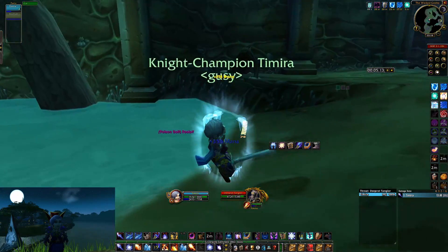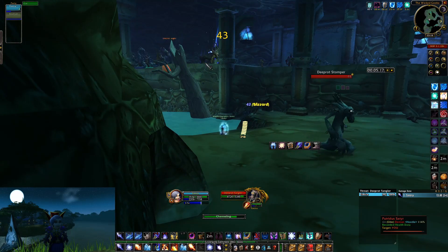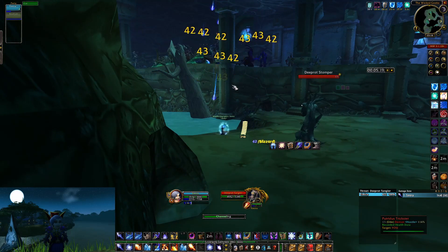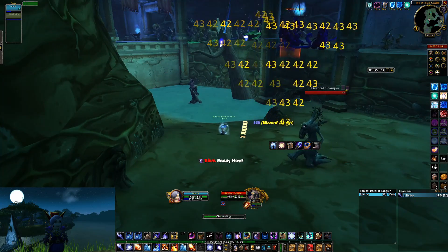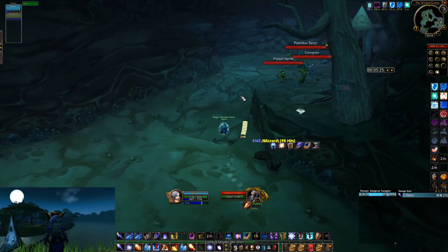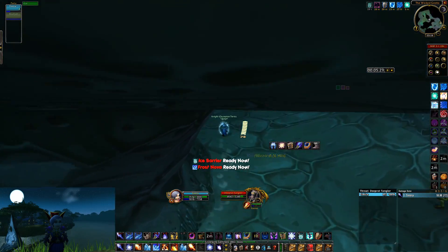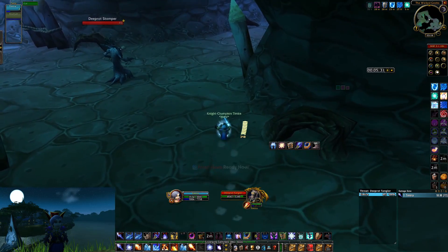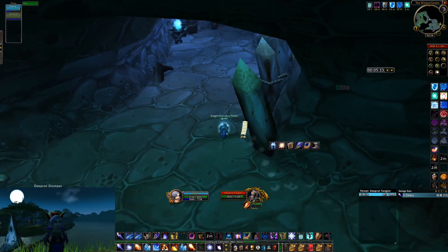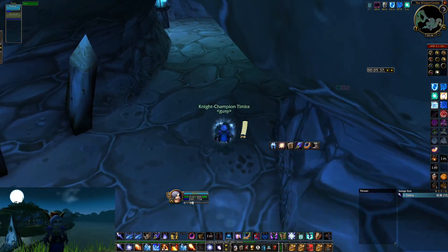If you turn to the left here, you can see there's this little spot with a little tree stump where you're gonna cast a rank 1 Blizzard. The reason we do that is to stack them up, but also because of this little tree stump they have to walk over it, meaning you get a few more seconds to make sure they all get hit by the Blizzard. It's a really good spot — something I learned from an earlier video.